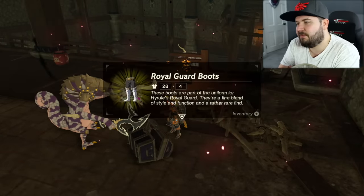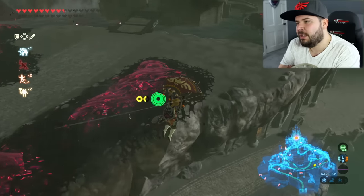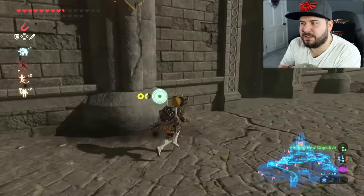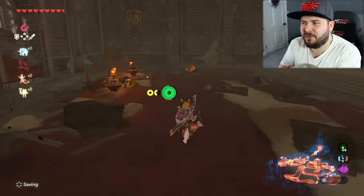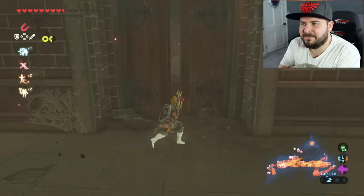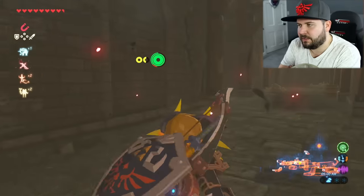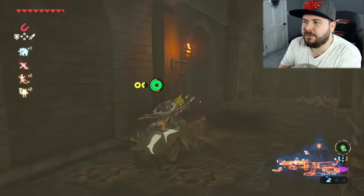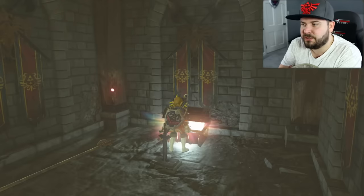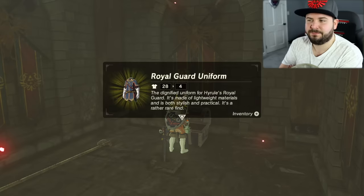These boots are part of the uniform for Hyrule's royal family — they blend style and function, and it's a rather rare find. The next one is the dining hall. To access the dining hall, I recommend going from outside of Hyrule Castle — it's right below one of the guard houses. It's hidden near the dining hall; right outside the dining hall you have this little corridor. On the left-hand side is a bombable wall — you're probably familiar with this because it holds the Royal Guard Sword. Now behind the Royal Guard Sword, you're going to find the Royal Guard Uniform — a lightweight material that's both stylish and practical.